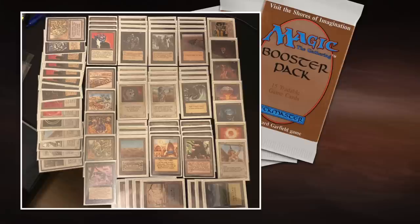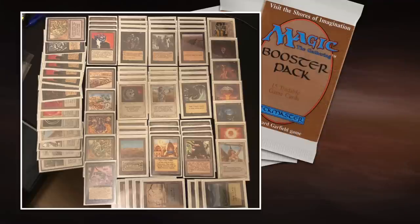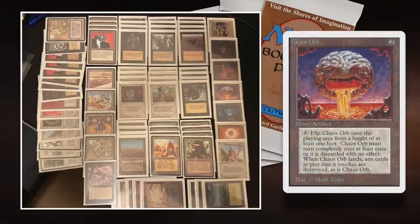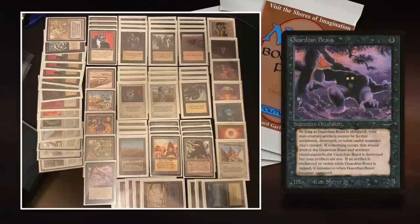There's one elephant in the room — actually a Beast in the room — that I want to talk about: one copy of Guardian Beast, which seems kind of odd. Guardian Beast is from Arabian Nights — 1 black and 3 to cast. As long as Guardian Beast is untapped, non-creature artifacts you control have Indestructible and other players can't gain control of them. So if you've got Guardian Beast and Chaos Orb on the board you can keep flipping every turn — after a flip it returns tapped so you wait another turn, but every single turn you can use your Chaos Orb.